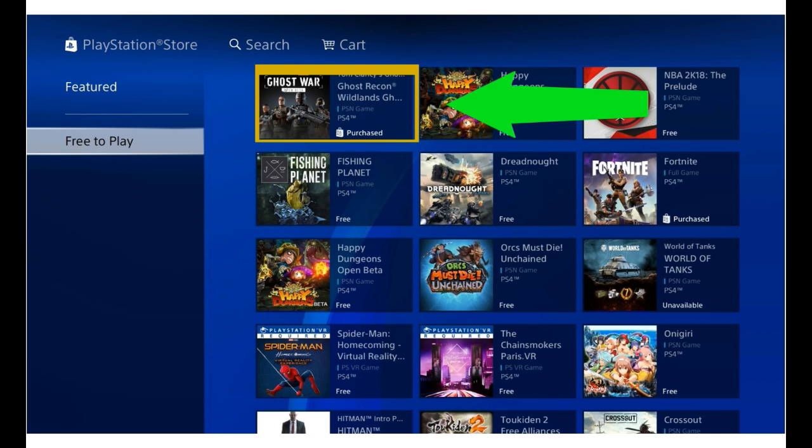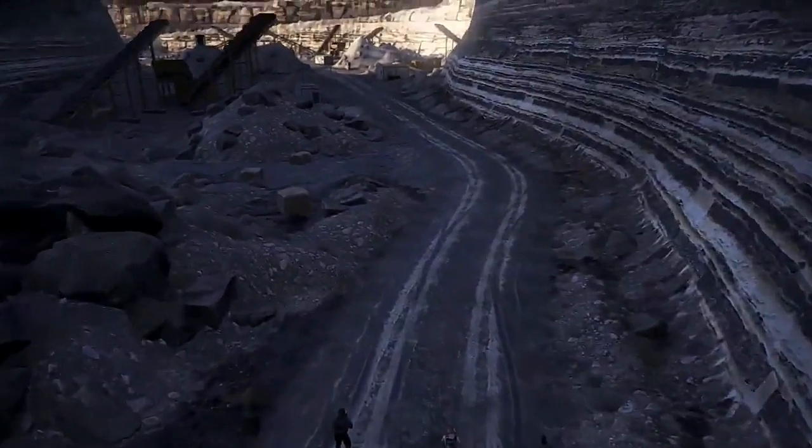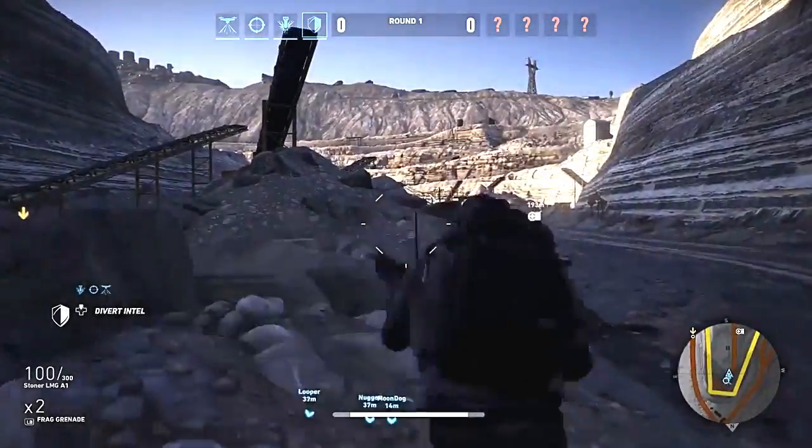As you can see on the screen right now, click on it. It will then take you to the page where you can click and download the beta for free. Simple as that — sit back, relax, wait for it to download and get into some PVP action.